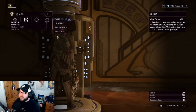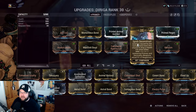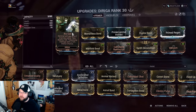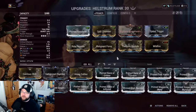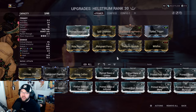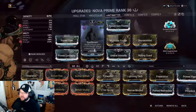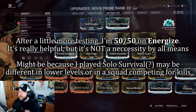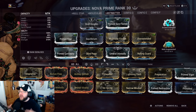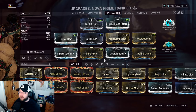Arcane Energize might be overkill — I need more testing — but I ran an hour of solo Steel Path Survival in Lua Conjunction without issue, getting to nearly level 300 and still killing enemies. Very nice build. For the rest: strength and range — more damage absorption, more range — though line of sight is an important factor, so open tile sets are preferred. Keep Null Star up for protection.